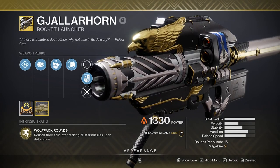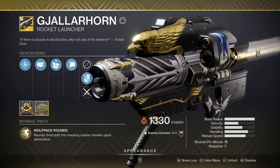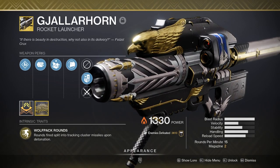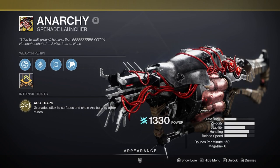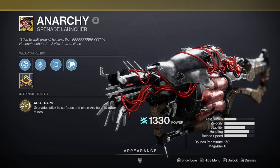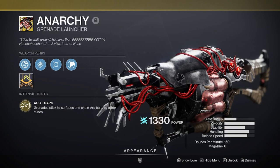Gjallarhorn — I probably won't be using this during the day one raid. If rockets happen to be the play, I'll be using either Royal Entry or Hezen's Vengeance. I view G-Horn as a support rocket launcher — don't get me wrong, it's great, but it makes legendary rockets way better than it is itself. Anarchy — still has a place as one of the top options for the heavy slot. The reason most people cast it aside was that at the same time it got nerfed, we also got Particle Deconstruction. Regardless of Anarchy's nerf, we were all going to be using fusions and linear fusions during Season of the Lost. I wouldn't be surprised if we saw Anarchy's usage trend upwards.